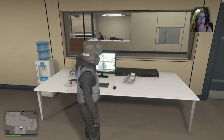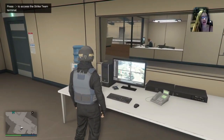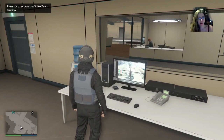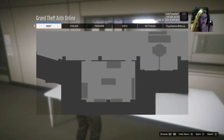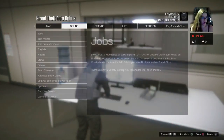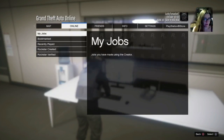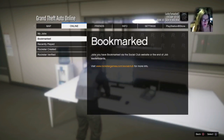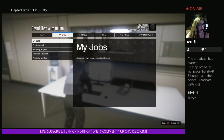Run up to this little computer right here and you want to press right and start at the same time. So you're going to hit right and start. Go to the computer and you just want to go to Online. Then go to Jobs. So just go up to your computer, hit right on the D-pad and press Start at the same time, then go to Online Jobs.